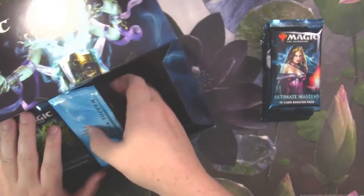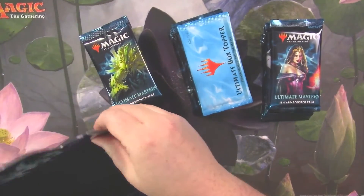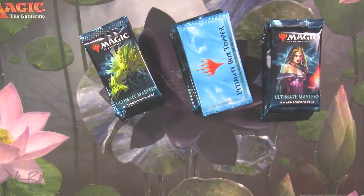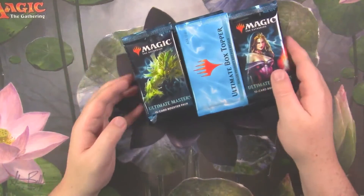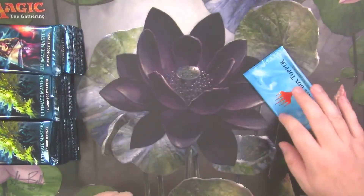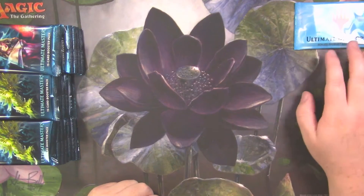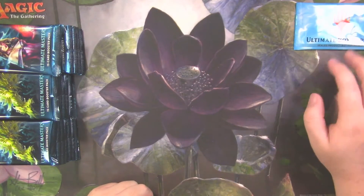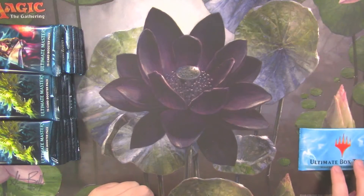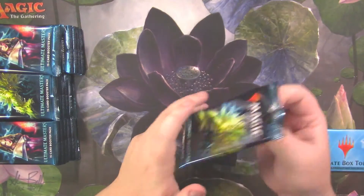So let's take the packs out, then we'll put the box together. There we go. The box is together, which is always the case. Box topper is last, as always, so we're going to put it up here in the corner. We'll put it down here so it doesn't get the huge glare from the light.